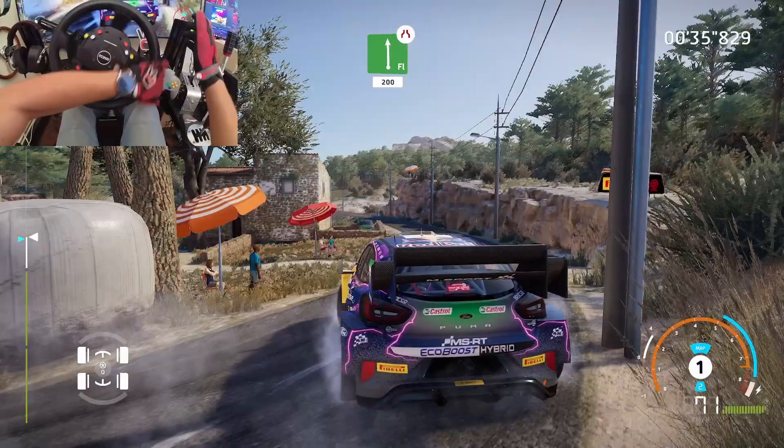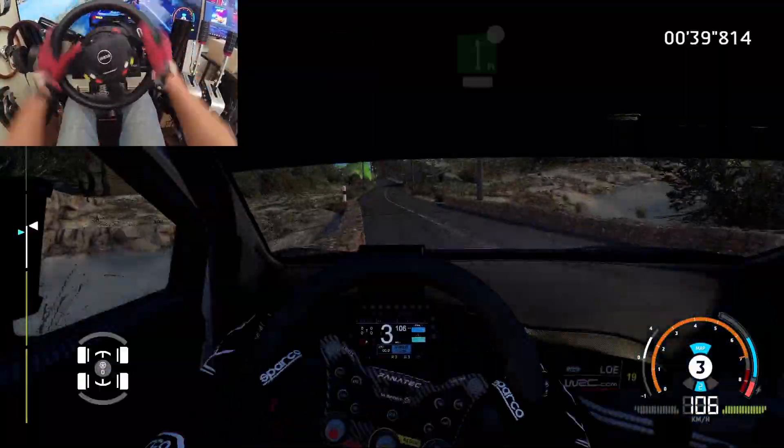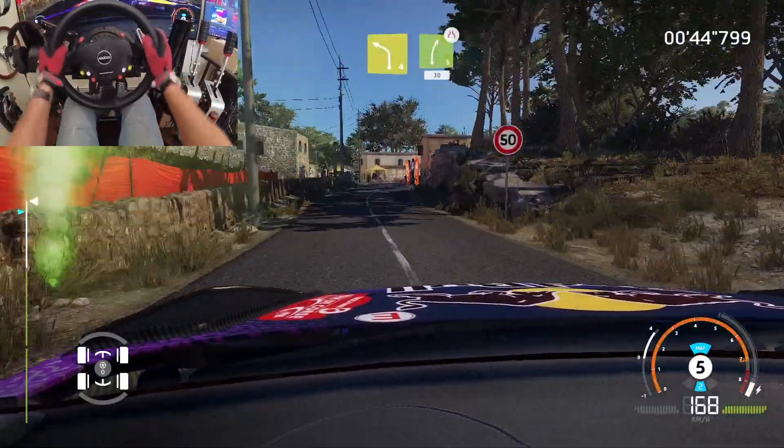Flat left, narrow, 200. Overcrest, flat left, brake, 30. Left 4 short and right 5, narrow, 30.